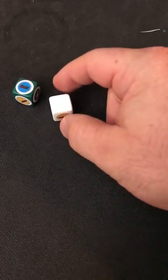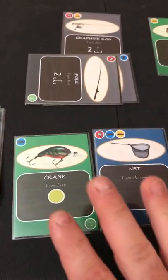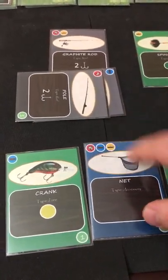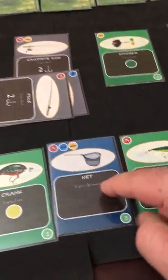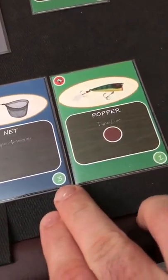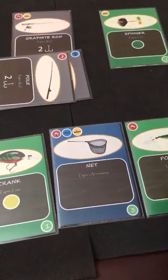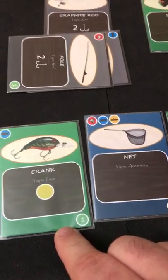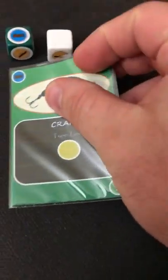Rolling the dice: we got a blank and an obstacle. Looking at my hand, I have two cards with the O symbol. The net can subvert any one event and is worth three buying power — thematically it's used for discarding here but also as a buy card. The crank is less powerful but also has the obstacle symbol. I'll discard the crank to subvert the obstacle — and we caught our first fish!